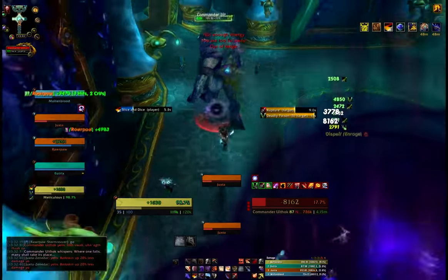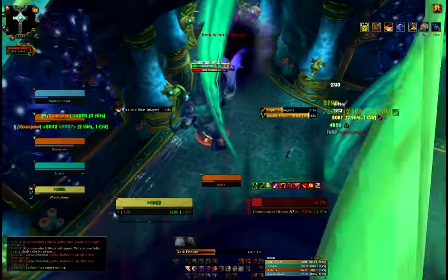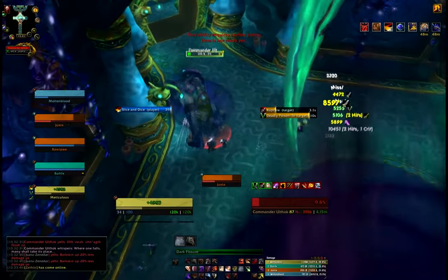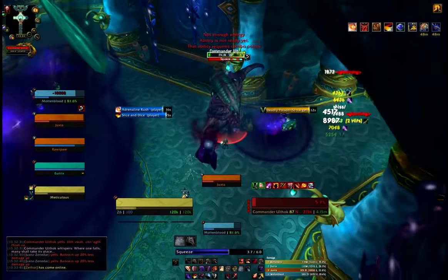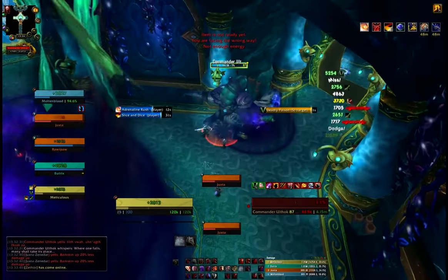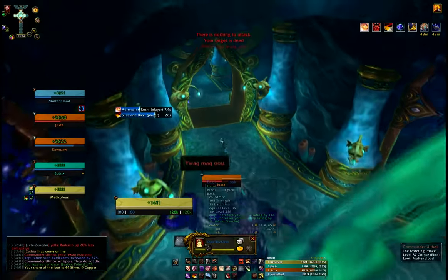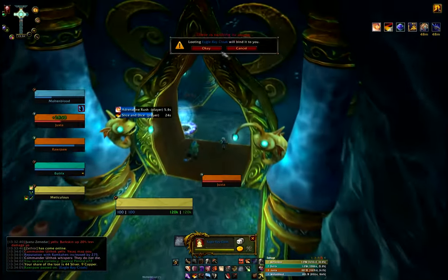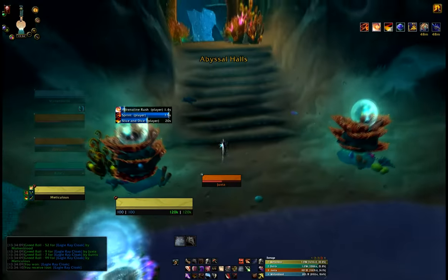A little trick if you don't know guys: shiv removes enrage effects, so you should bear that in mind. So we're going for a big slice and dice to finish off there — adrenaline rush is back, go! Use your cooldowns guys, that's what they're there for. Down it goes — big Preacher with 15k DPS, a bit of a poor start but we still roasted the DPS and that's what matters.